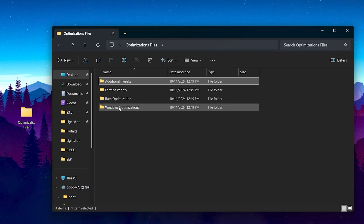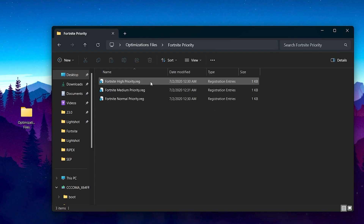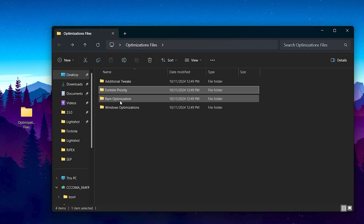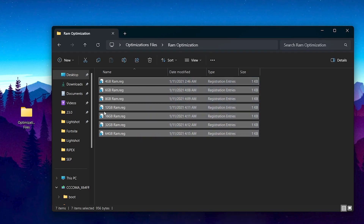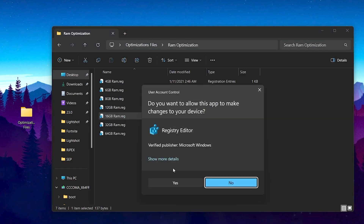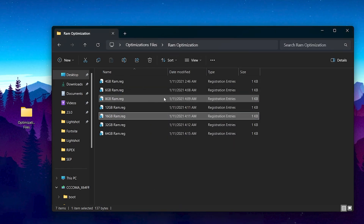Go back and open the next folder — Fortnite Priority — to set Fortnite to high priority for maximum performance from your CPU, GPU, and RAM. After that, go back and open the RAM Optimization folder. Choose the size of your RAM installed on your PC — most people have 8 GB or 16 GB. Double-tap, hit Yes, Yes again, and click OK to complete the RAM optimization.